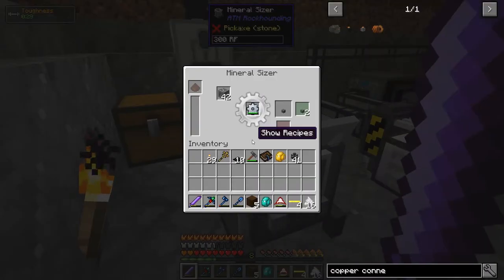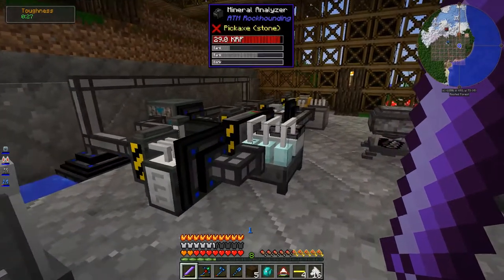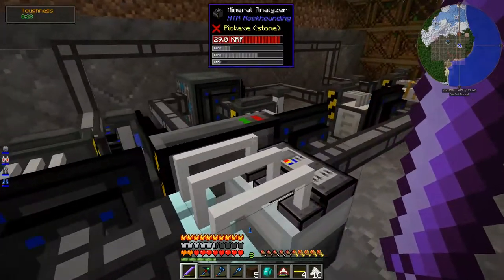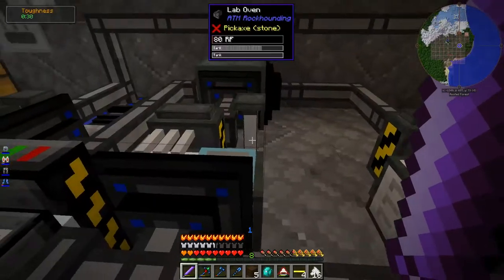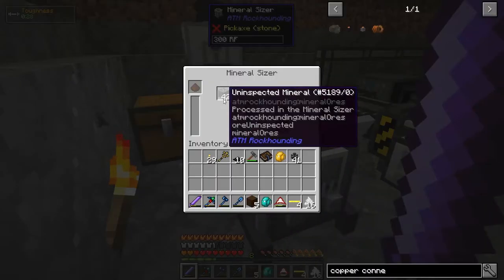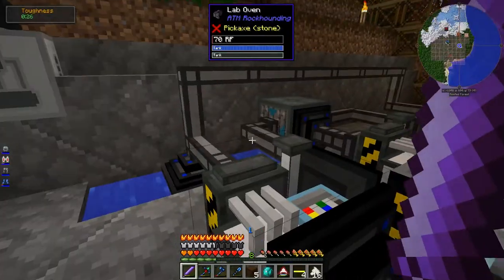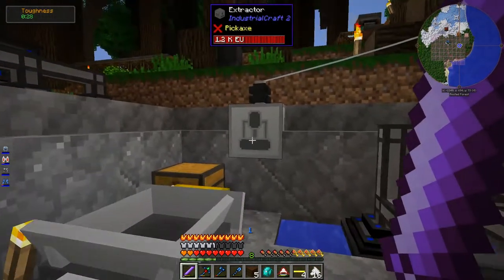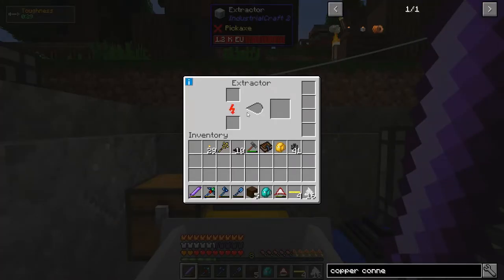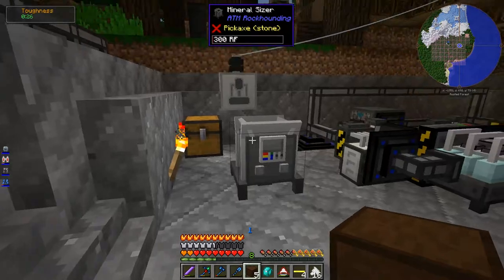There are many, many things. For example, this crushing gear in the mineral sizer has durability, so I'm going to need to manufacture and replace these. All these different things take test tubes and various other things — fluoride-bearing compound, sodium chloride compound, more test tubes. Some of those are a little bit difficult to make, like the sulfur-bearing compound, which is best made from the extractor by putting gunpowder in. There are lots of stages, but at the very beginning I need to figure out the basic raw ingredients and put a drawer down to store every single one of them.